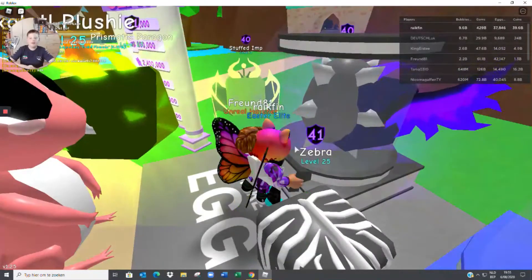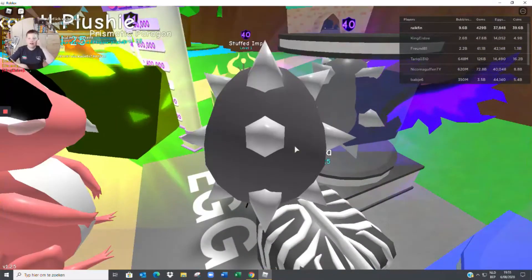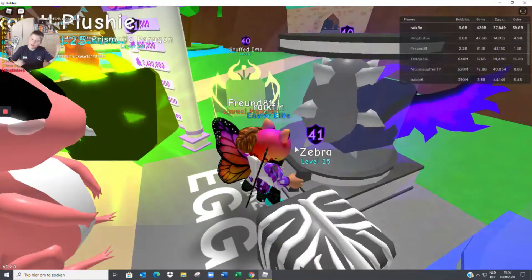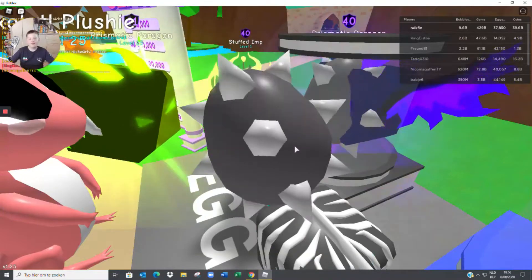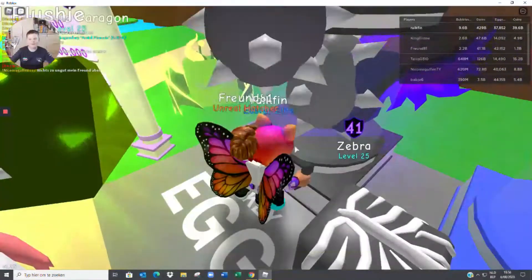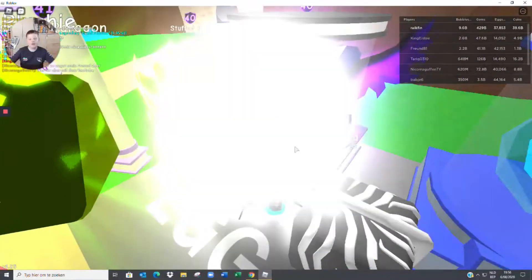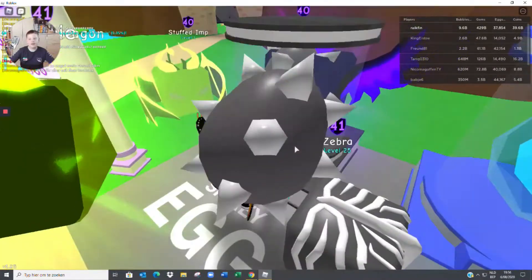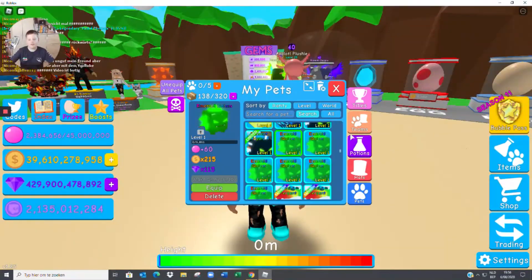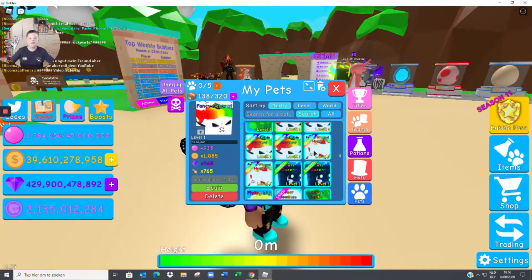We're gonna hatch — dinos are dead man, they are dead. I'm a big fan of dinos by the way. A Golem, two Golems in a row. Can we please get the legendary Dragon on camera? Come on, I'm a YouTuber! Another dino — what is happening? I'm sorry. Next up we have four Fancy Serpents — 935 bubble stats.